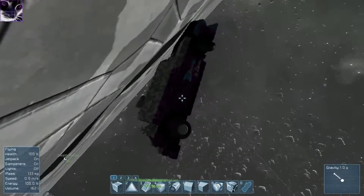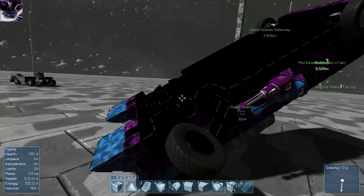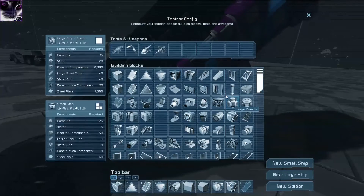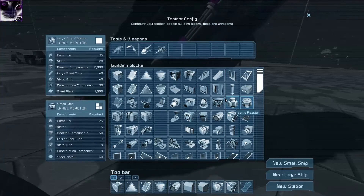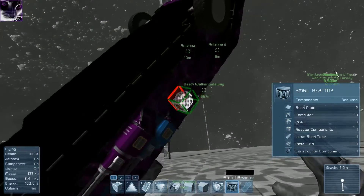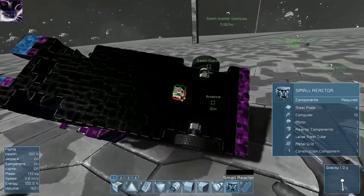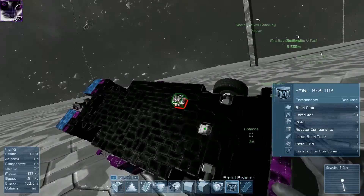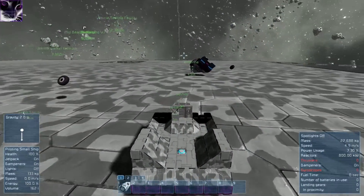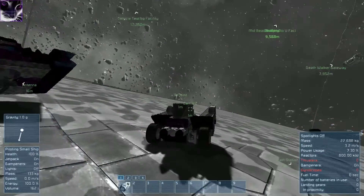Okay it blew up - whatever. The wheel came off. The whole reactor blew up. I'll put a new reactor in there because it keeps floating away. Maybe I'll make a small hole in there and put another generator in. This vehicle is more stable but still it's very glitchy.